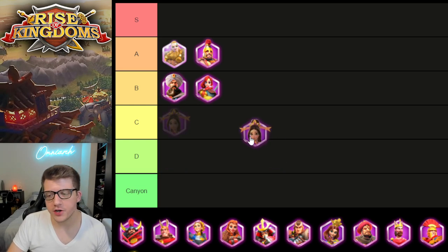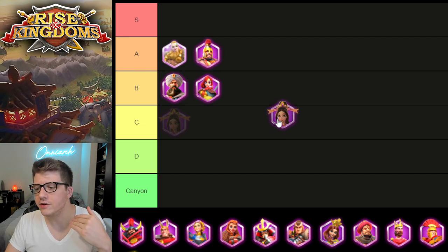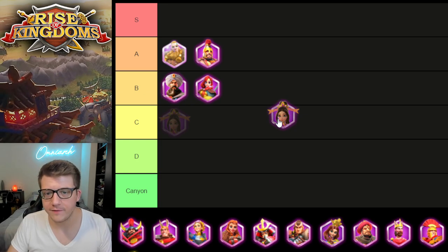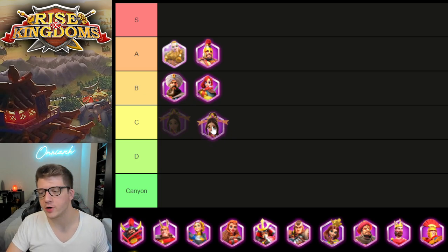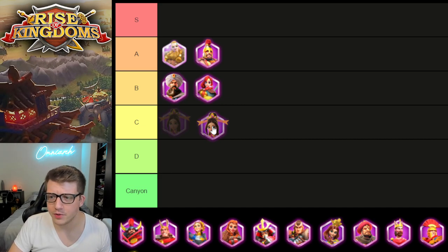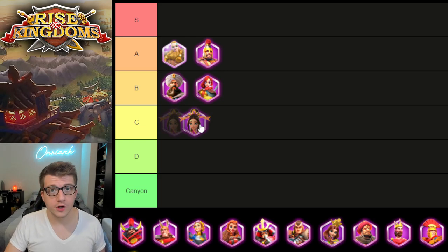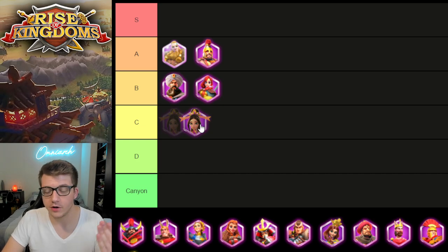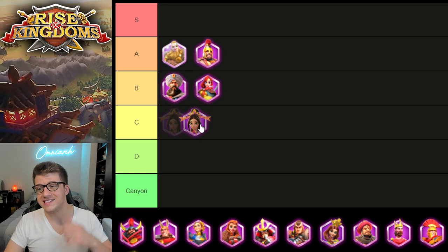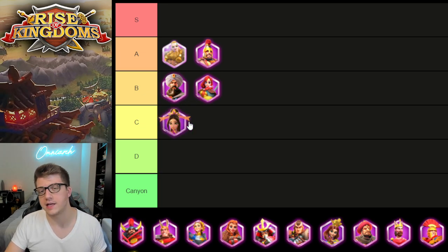Next we have Dau Chan. She gets a lot of hype because she deals technically the highest single target damage factor of any epic commander. When at expertise she deals a cumulative 1,600 damage factor over four seconds. Despite that, and despite her healing factor being slightly better than Boudicca's, she actually performs worse than Boudicca. She's better for killing barbarians because of her second skill — 5% more experience — but ultimately she performed worse in expedition testing. So even in a long-term single target scenario like a city rally, she performed worse. For that reason she lands in C tier.